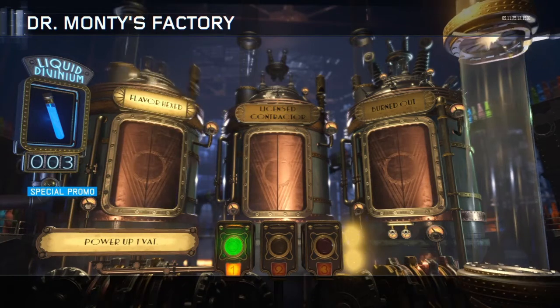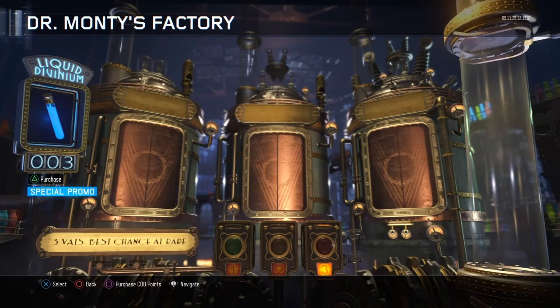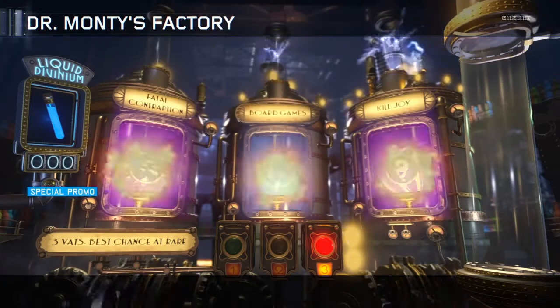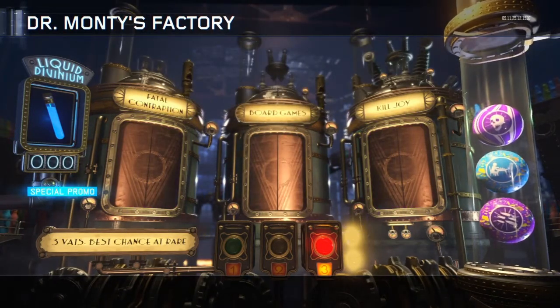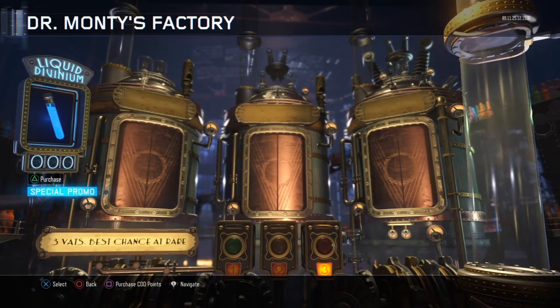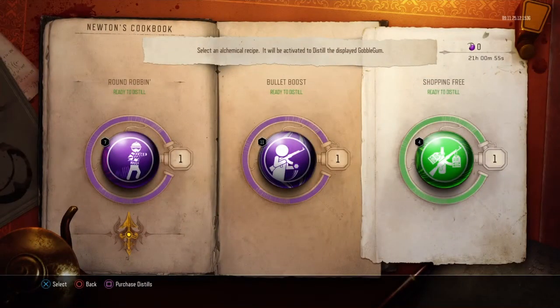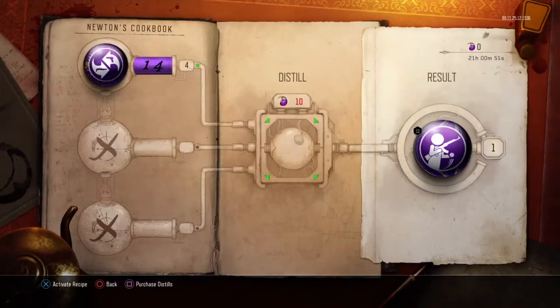This is gonna be our last spin right here unless we get extra divinium. We're gonna go ahead and roll our last hit with the double orange bottle perkaholic method. That was terrible guys, I'm gonna be honest. Well, we can make at least three more Round Robins, which gives us ten Round Robins.